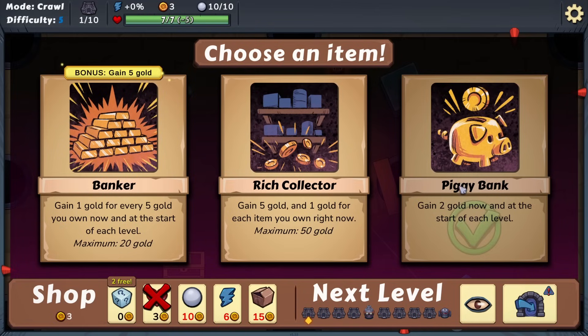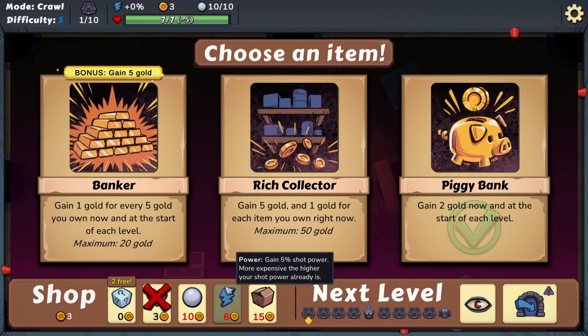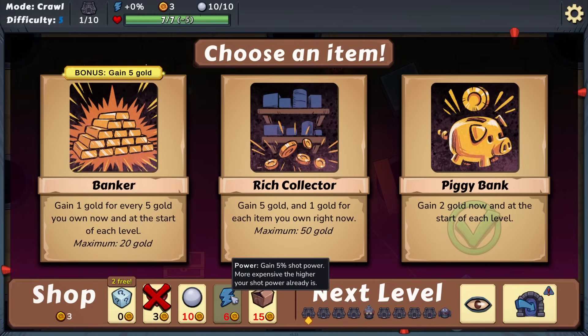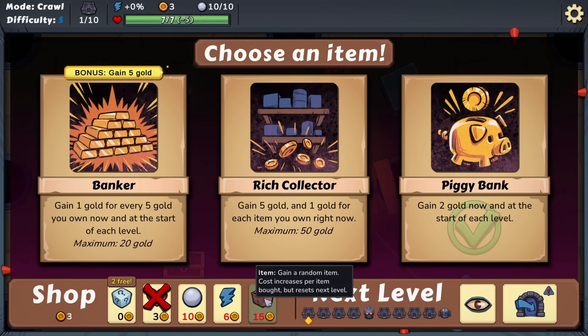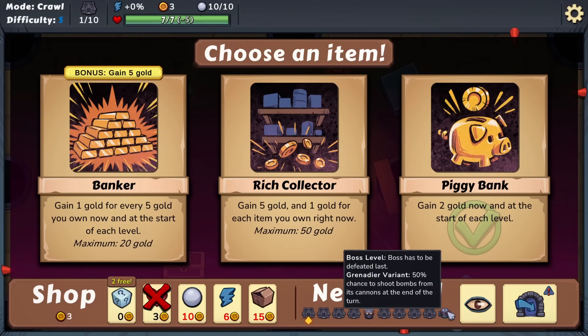We've chosen Piggy Bank. We could re-roll available items or heal up, but we don't need to since we haven't started yet. There's also an option to gain one additional shot, five percent additional shot power, or a random item, but it's quite expensive. Level five and level ten are boss levels. There's even a Scout option to hide the shop and take a peek at the upcoming level - let's do that.